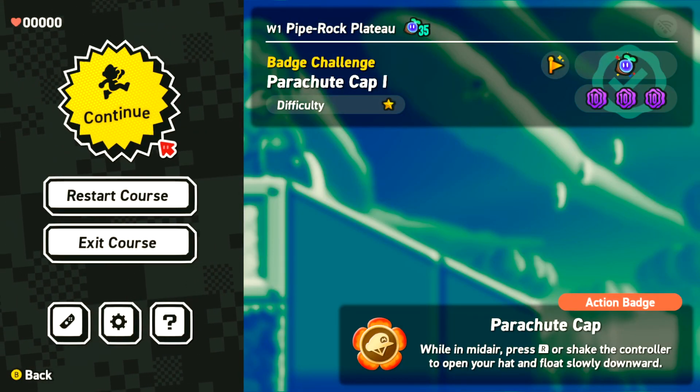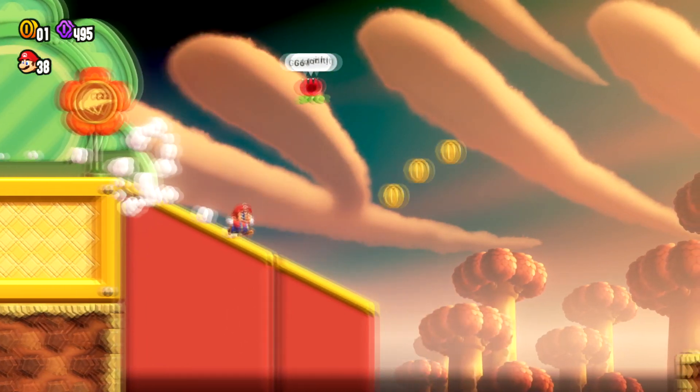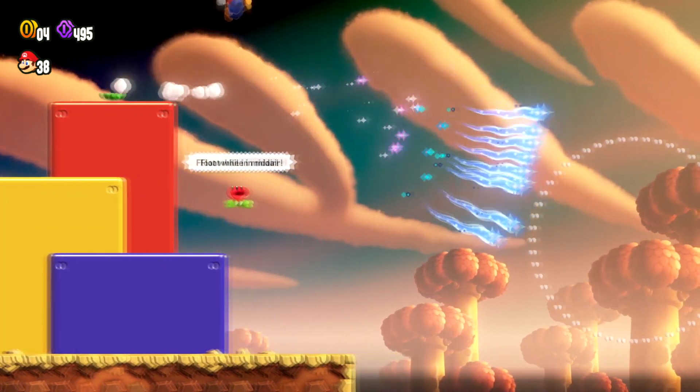Hello, plumbers. We're going to do the Parachute Cap 1 Badge Challenge, and I'm going to get all the collectibles. We're going to get all those flower coins, and I'm going to show you where the Wonder Seed — I think you get the Wonder Seed just by completing the level.